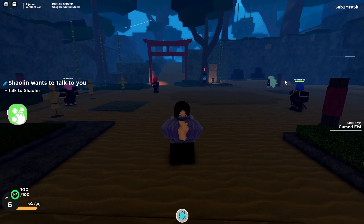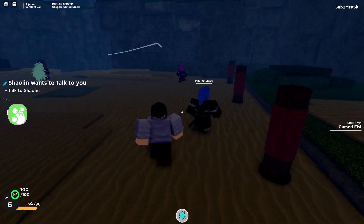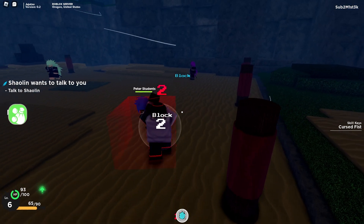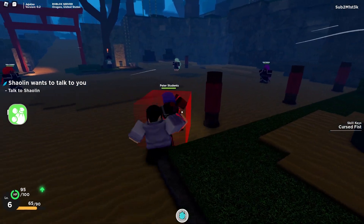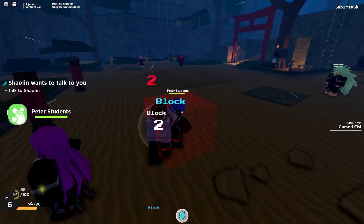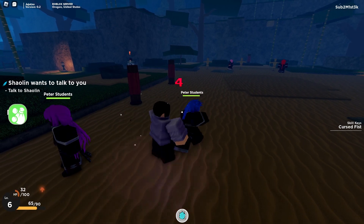The first thing we have is blocking, which is F. Here we can try a block — right here. You basically take less damage when you block. And that's what block breaks look like — let's see it one more time.